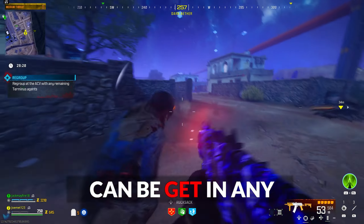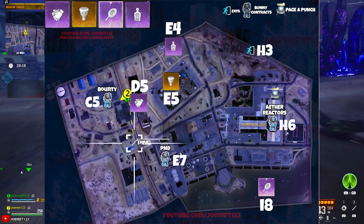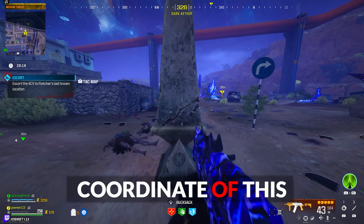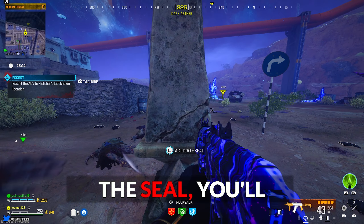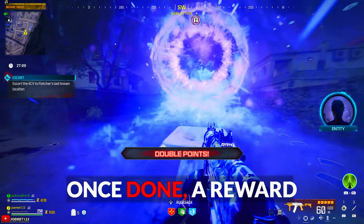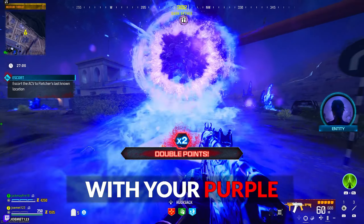The third of the four parts, which can be gotten in any order, is the purple perforated target, which can be found via the seal located at the E4 coordinate of this Dark Aether map. Upon activating the seal, you'll have to headshot kill zombies within the spawn circle around the seal. Once done, a reward portal will spawn with your purple perforated target.